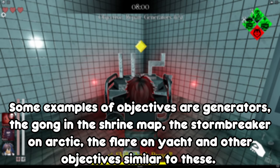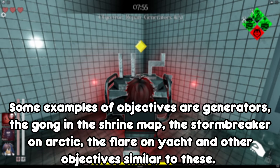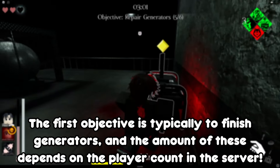Some examples of objectives are generators, the gong in the shrine map, the stormbreaker on Arctic, the flare on the yacht, and other objectives similar to these. The first objective is typically to finish generators, and the amount of these depends on the player count in the server.